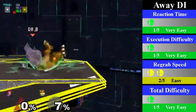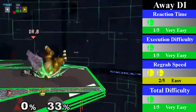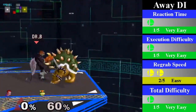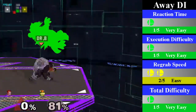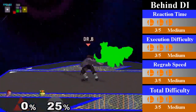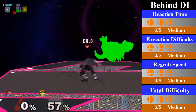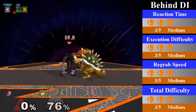On away DI, Ganon can just stand and re-grab, and it is one of the easiest follow-ups. You can end this chain grab with an up smash, an up bair, or a forward tilt. On behind DI, Ganon has to turn around dash jump cancel re-grab. This is actually pretty difficult as Bowser is very heavy and it takes Ganon a while to recover from the throw lag. You can't really follow this up with anything more than a nair or a dash attack, so you can go for an up throw and juggle instead as well.